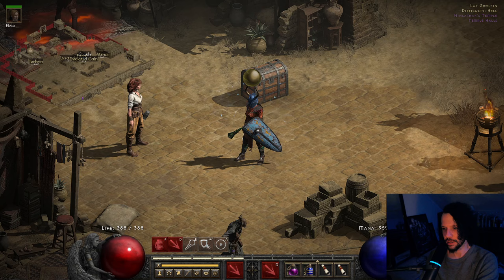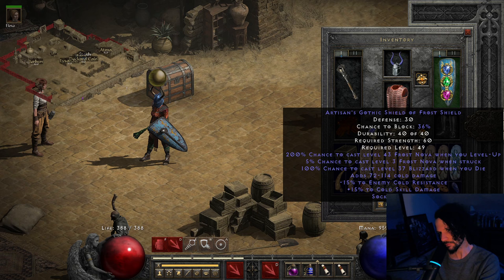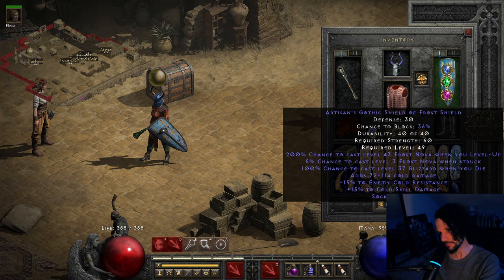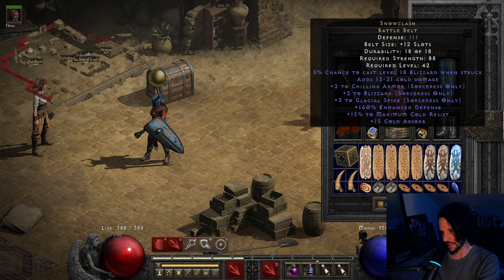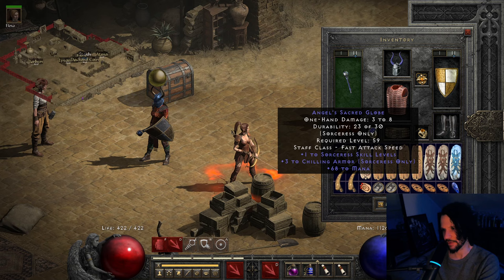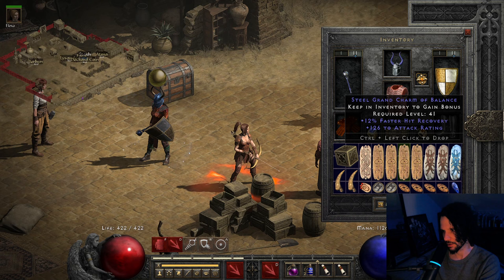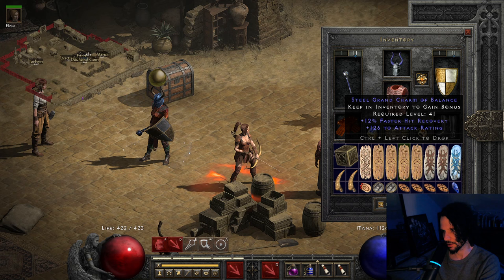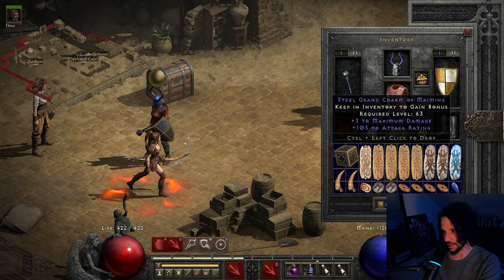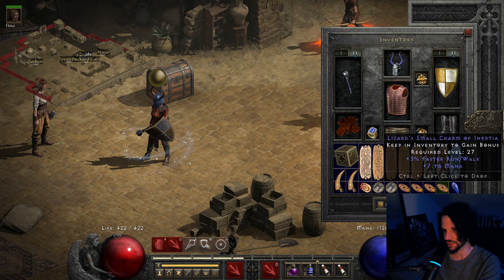The sorceress has cold mastery, and once gear is swapped over we'll be at negative 90 with this shield — you'll probably recognize it from my frozen death knight build. I'm also using the Snow Clash so I can get chilling armor level 20 with my skills for free. I have a wand with plus four to chilling armor, Night Wings with two cold skills, Spirit, Arcane's Valor, an Anni, and some skillers — a nice one with 12 faster hit recovery and cold skills, another with 12 FHR and 126 attack rating. Small charms are mana, plus some more hit recovery to reach breakpoints.